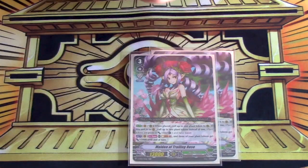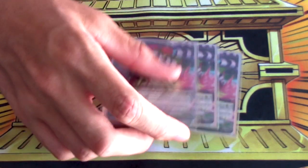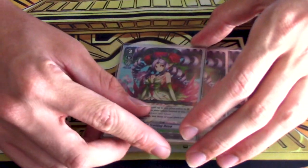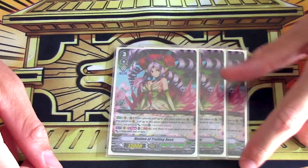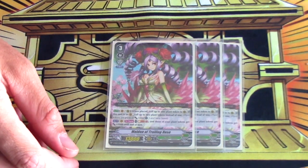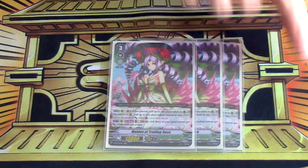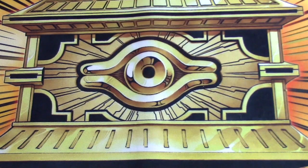Three copies of Trailing Rose, which is probably going to be what you want to ride first. It gives you plant tokens on place — two on vanguard, one on rear — and also gives plant tokens 5k off a soul blast one cost. It's good, it gives you power and free field. If you're playing against retiring decks, it gives you a free card to not be retired. It's good. I like her a lot. She's wholesome.